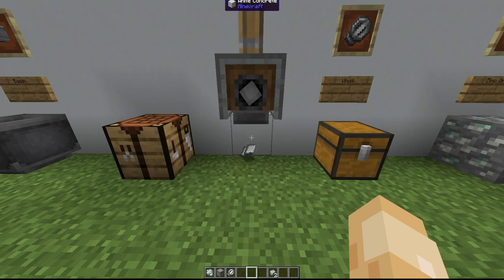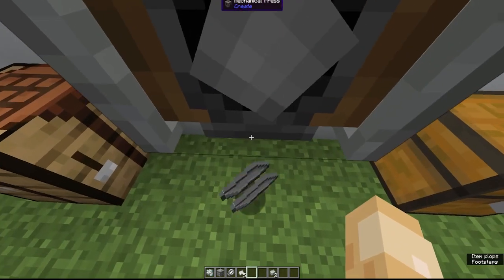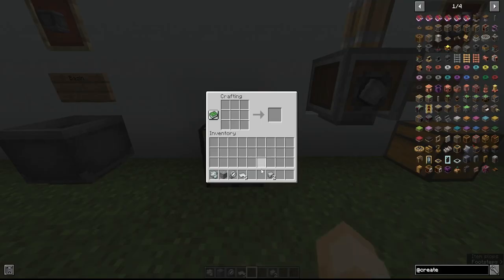And just like that, the iron sheets are all created. Go ahead and pick those up. Now if we come over to our crafting table, we're just going to craft ourselves a whisk. And it's that simple.